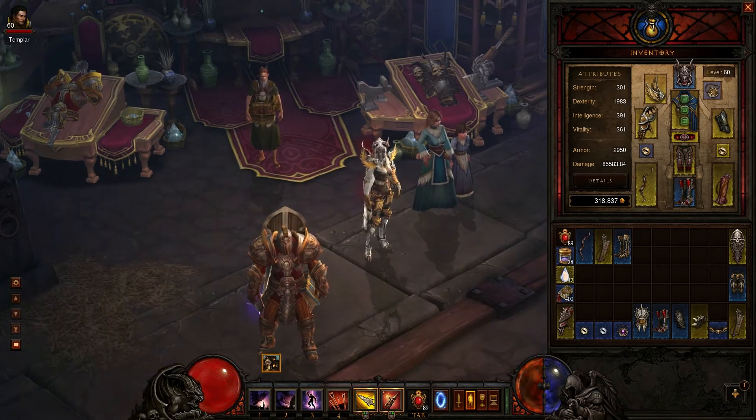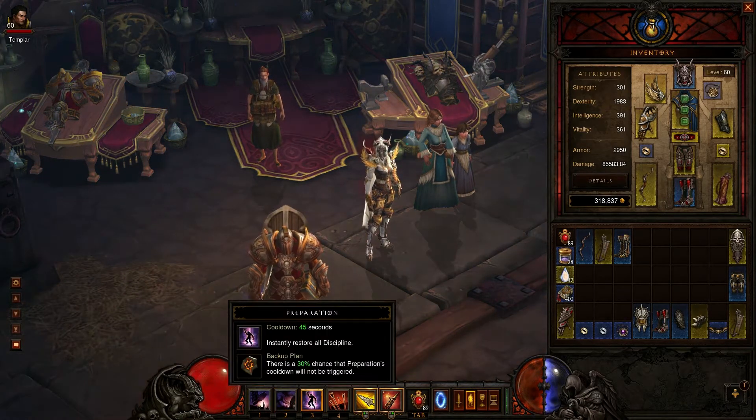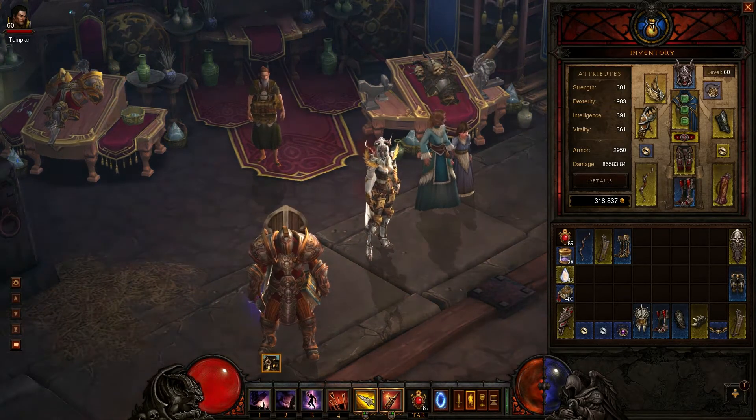Your big secondary stat is critical hit damage, and then critical hit chance is your next one. I don't worry about resistances because I survive pretty well with what I have.